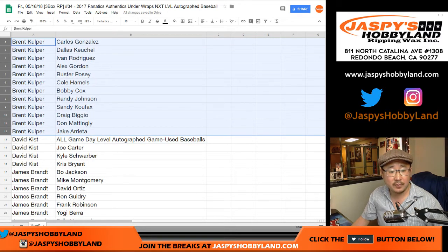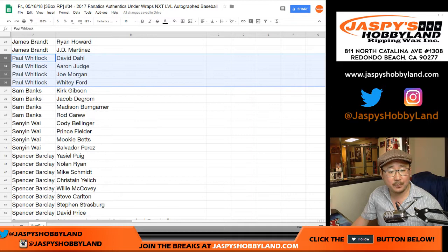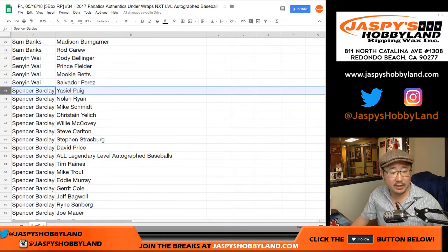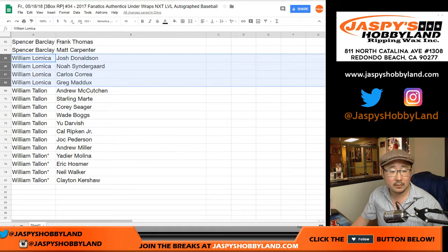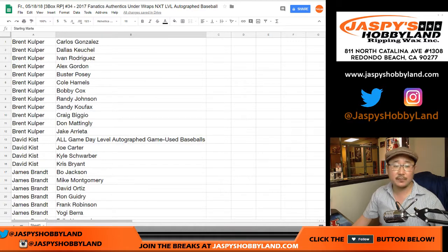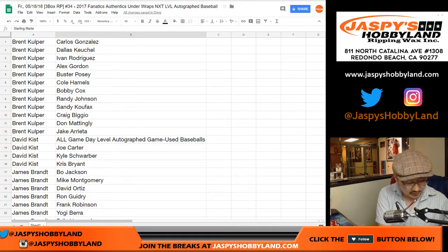Brent, here are your players. David Kiss, your four. Jimmy got a lot of spots in this — there you go. Ooh, Bo Jackson! I didn't realize he was in here. Paul Kulwit — some good players there. Sam Banks, nice. Senyin. And Spencer with a lot of players here — excellent, thanks Spencer. William L. William T. with the rest. And your last mod mojo: Yadier Molina, Eric Hosmer, Neil Walker, Clayton Kershaw — nice. Any trades? That's the second half of that case we popped open a couple nights ago. Doesn't look like there's any trades, not even a whisper of a trade.